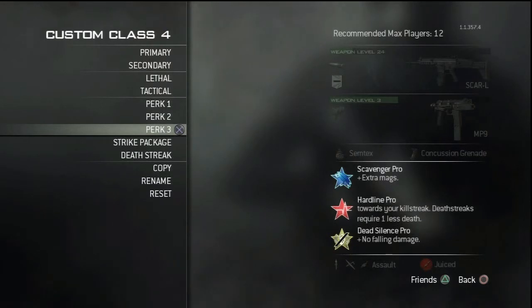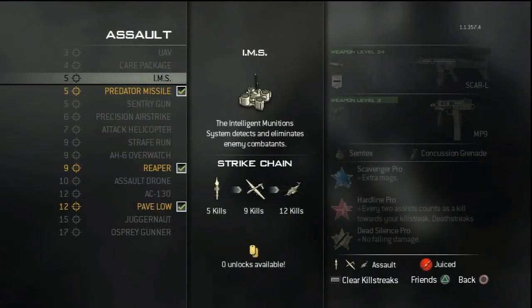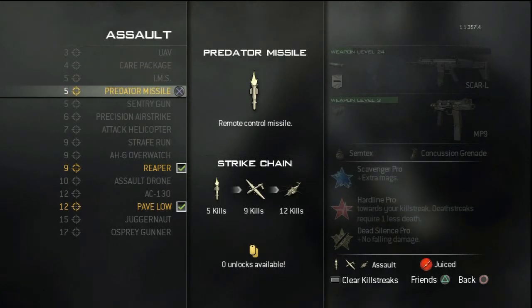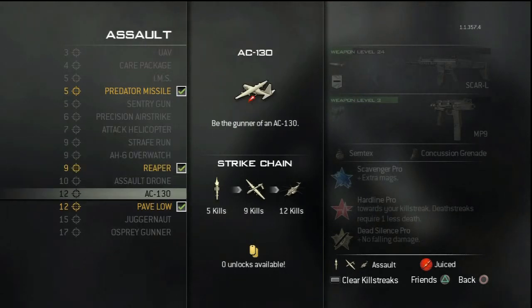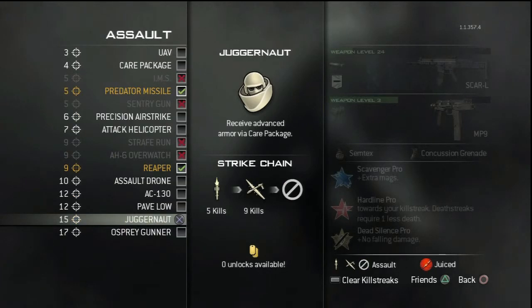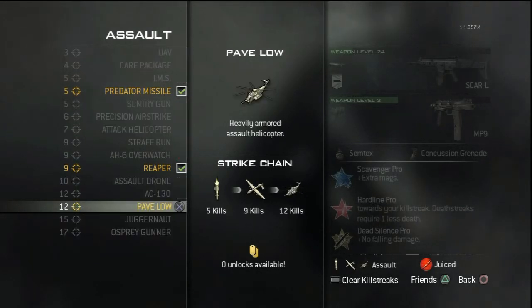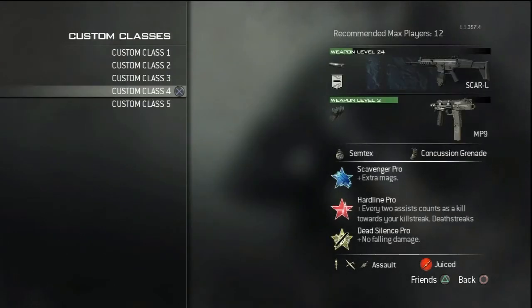Run the Assault strike package and stay around the flag — defend it and build up your killstreaks. Get to a Strafe Run, AC-130, and even a Juggernaut if you're feeling dangerous. I've never actually gotten the Assault Juggernaut so I don't know how amazing someone could be with it, but next class is for all the snipers watching — sniping is back in Modern Warfare 3.